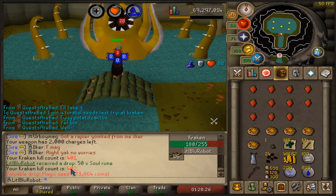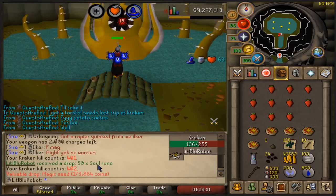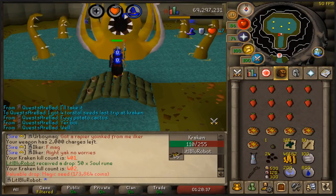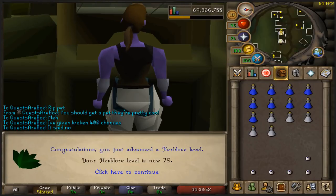I managed to miss it again, but that is 402 KC at Kraken. This boss is just so good - you just sit here and you don't have to look at the screen, just watch YouTube and stuff. It's so good. 79 Herblore - three levels to go till I can boost to make the antivenoms.